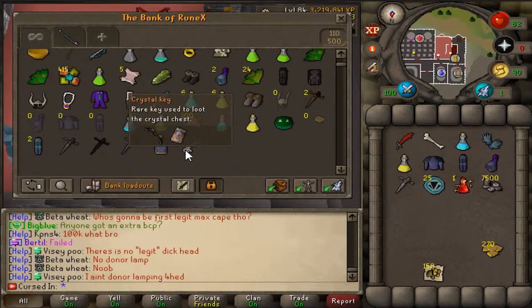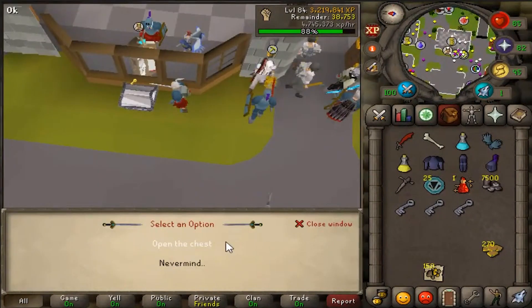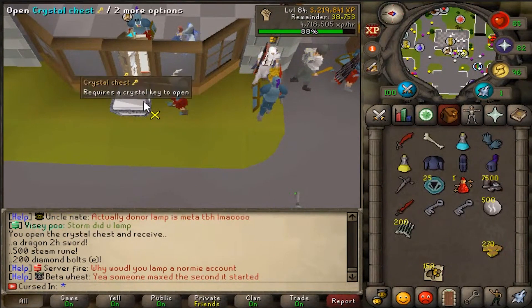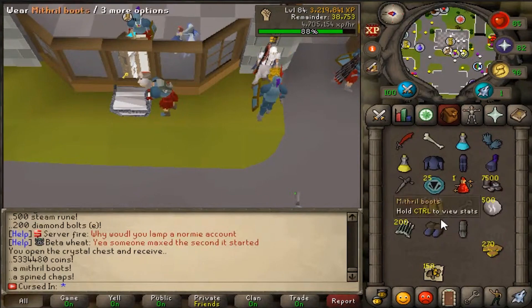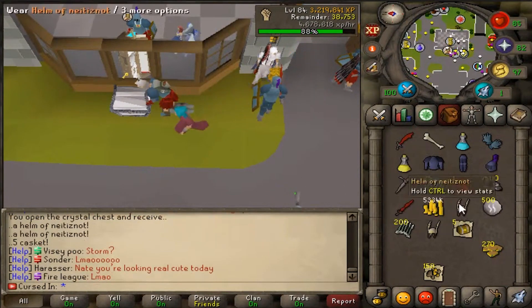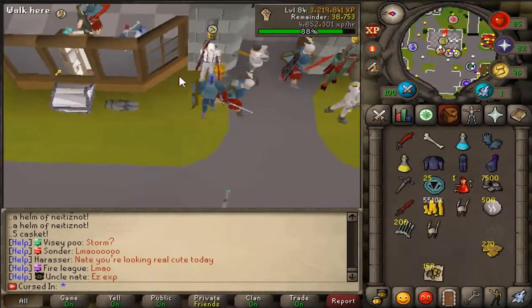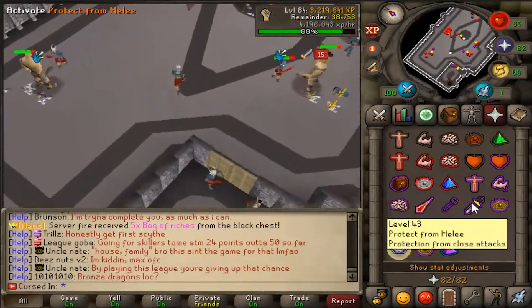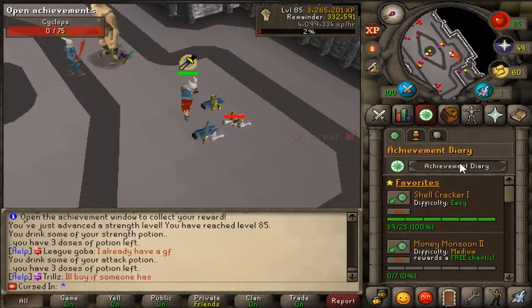Let's go use our keys — it might give us a nice upgrade. First key: D2H and some Rune coins. Next: some cash and junk. Last one: two Mage items and five Caskets. Diamond Bolts — that's actually pretty good for Zulrah. Now we're back to the grind. 85 Strength! Right to Bear Arms achievement — let's claim that. We got cash and 1,000 from our next points.